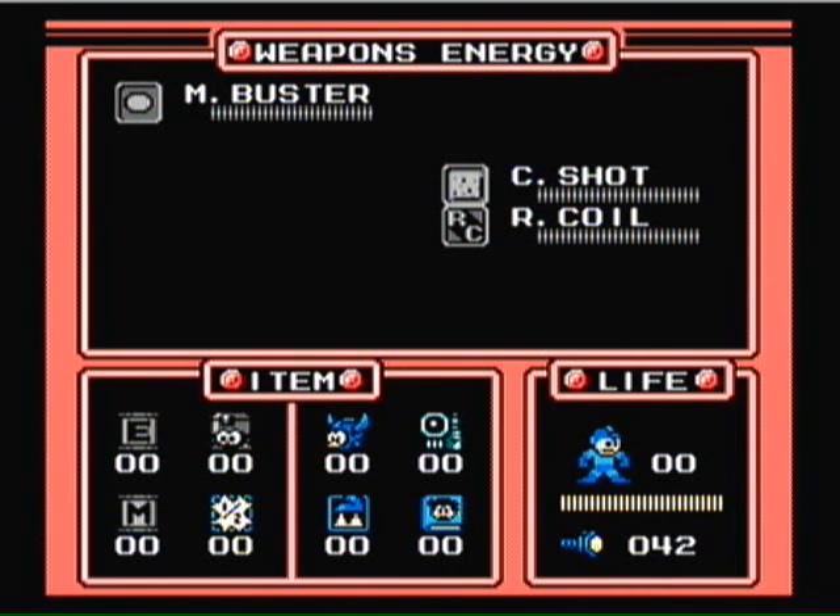Now, the bottom left of the second window is the Shock Absorber. You can step on spikes once and not die — I don't know if it takes you to one health, it might. That's what it did in X-8 though. And then the book is the Book of Hairstyles — you can only have one of those. I haven't tried it though. It makes you play as Mega Man without his helmet.